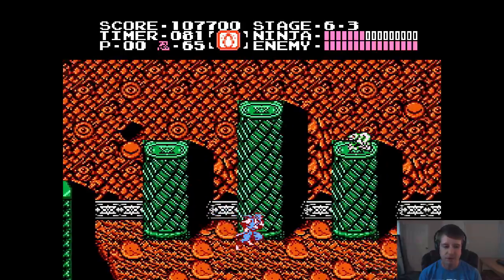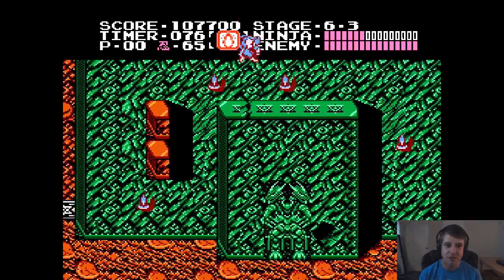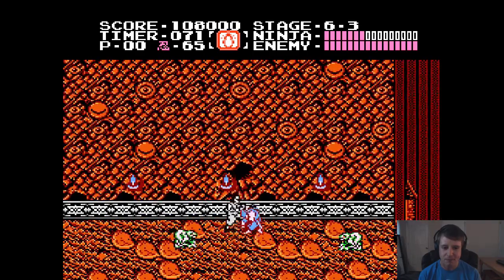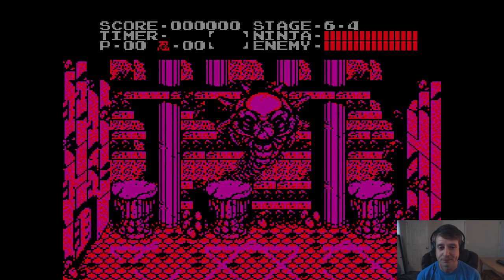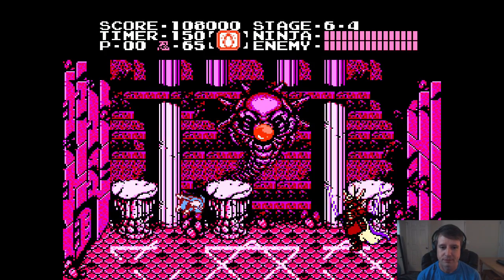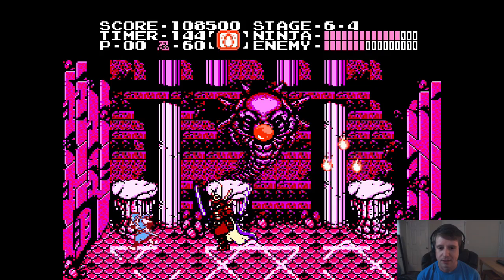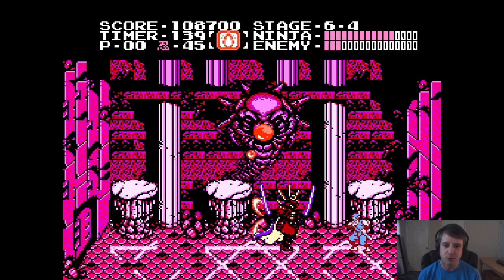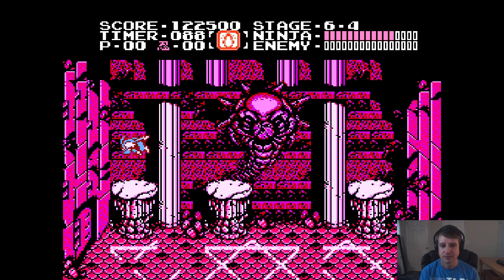What's nice about the first time getting to the last boss is they actually give you full health. Every time you get to him after this first time, they're not as nice. So here we go — last boss iteration one. If you've watched the cutscenes, you'll know that this is actually Ryu's father, who is being controlled by another character. Okay, that's last boss iteration number one.